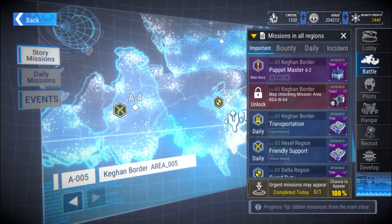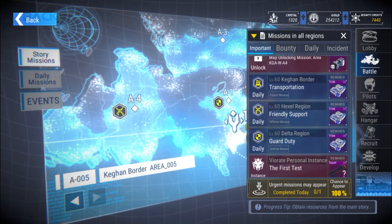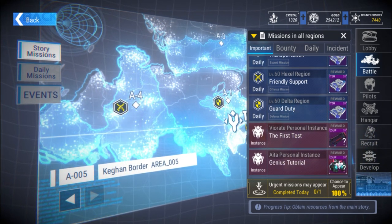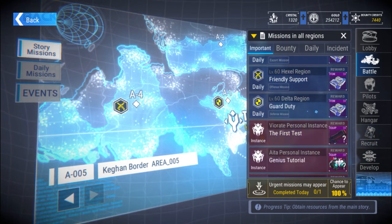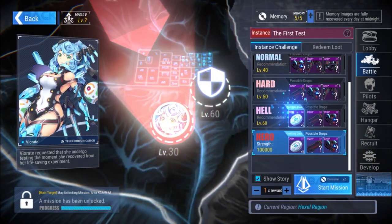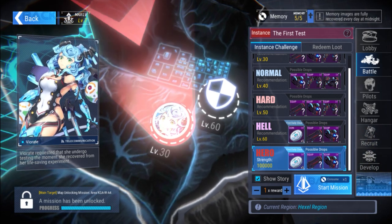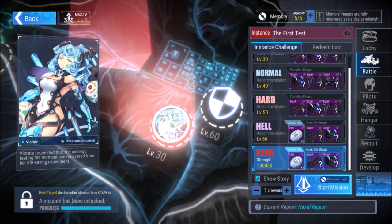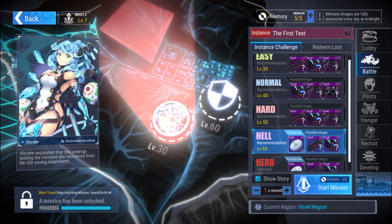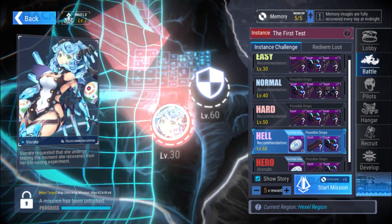At level 60, you pretty much have your level 60 quests - your main story, and then whatever you need to unlock the main story. You'll use bounty credits for that and you should have more than enough. You have your level 60 Keegan, Border, Hexal, and Delta. Just go in and snatch all that stuff. Then you have your instances - hopefully you've gotten all of them up to 60 on hero difficulty. Even if you can't do hell mode, you still get the same currency and the level 60 drops.